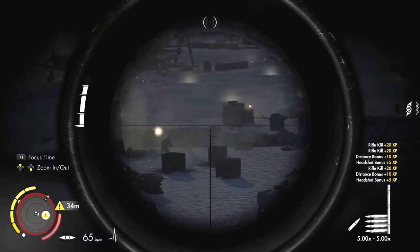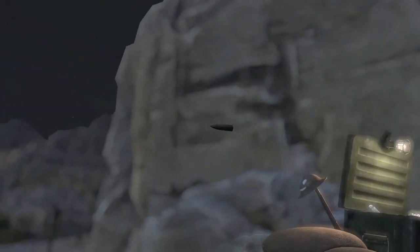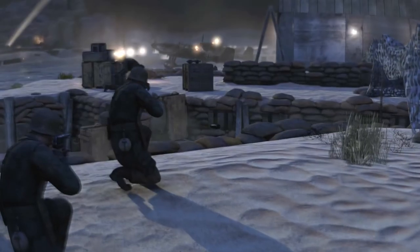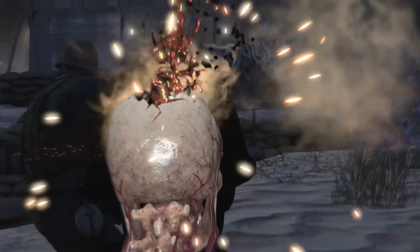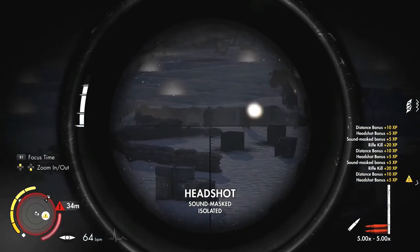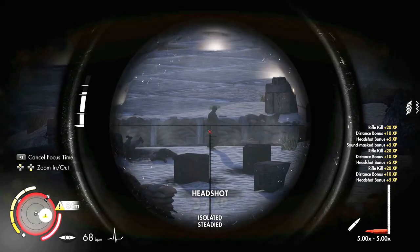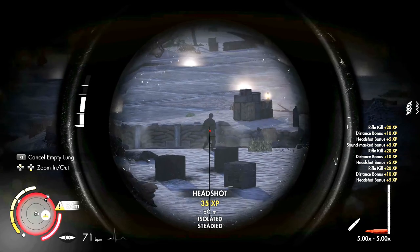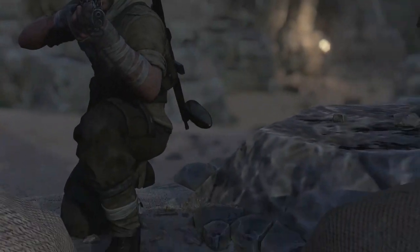Look how many kills I got. I don't think they know where I am as well - they're too busy shooting their own guns to hear my gun. Scraped the top of the skull. I think on this you can shoot enemies' grenades on their hips - you could in the previous game. Let's try that. That's my guy I need to protect. There's loads of damage to deal - that might kill two enemies at once because they're all bunched together.